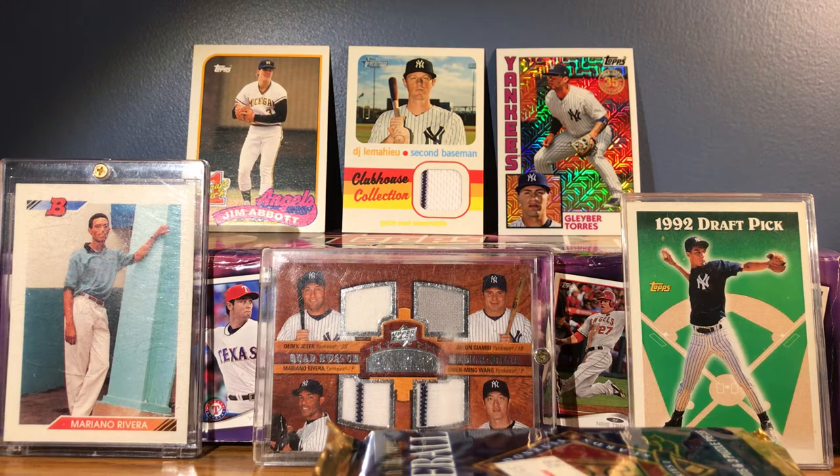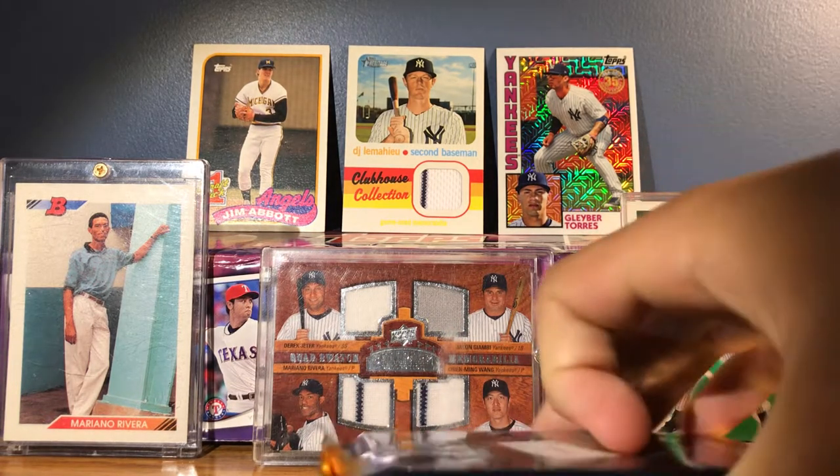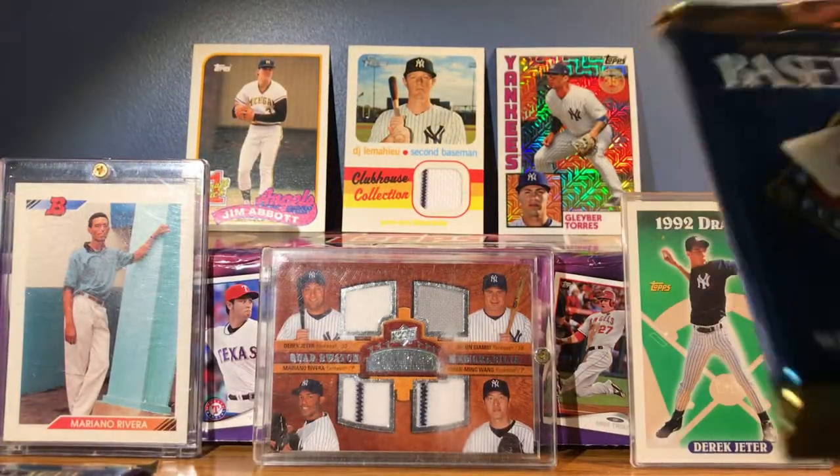There's not many good rookies in here. But there is a Kenny Lofton Rated Rookie card that you can get in here, and a few good stars like Barry Bonds, Ken Griffey, and Cal Ripken. So if they're in good enough condition — since we'll be opening up the packs, hopefully they'll be in good condition — we can get one graded maybe. Let's go ahead and open the first pack.